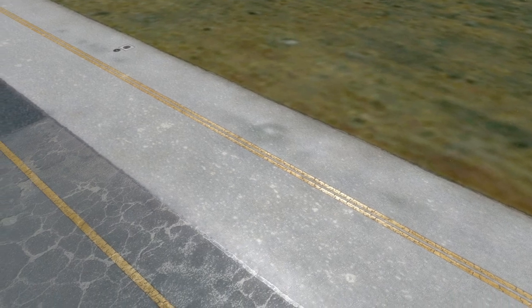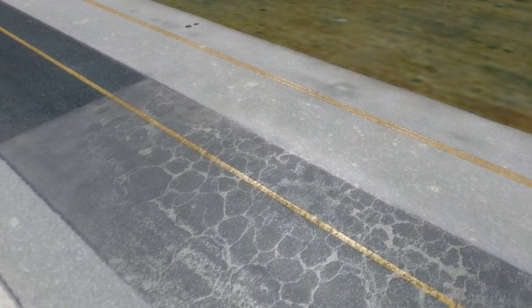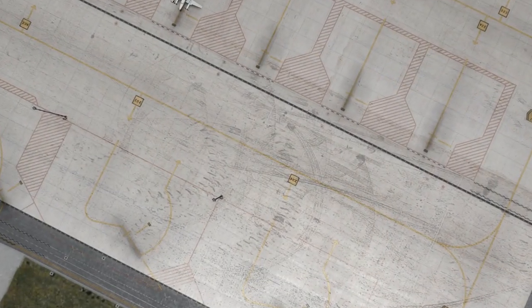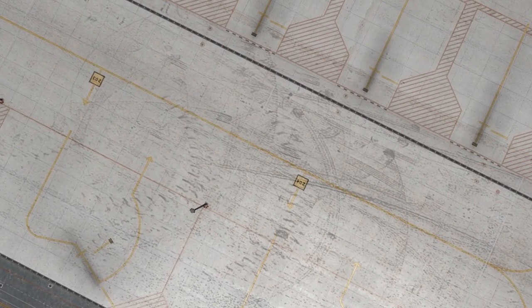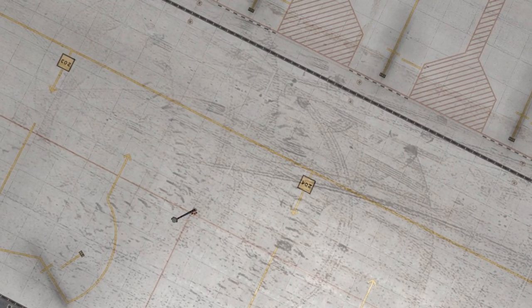The airport textures are also nicely done. The ground markings are sharp and clear and seem to match the real world counterpart when comparing with Google Earth. My only complaint here is that the dirt markings on the ramp and taxiways look a bit pixelated, almost as if it was an upscaled texture from a lower resolution file, instead of nice smooth curves. The effect is much more noticeable up close compared to flying overhead.